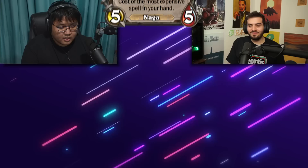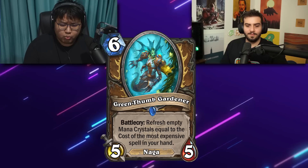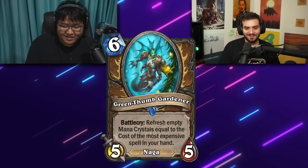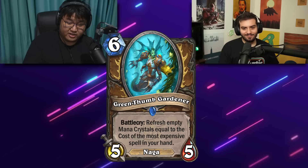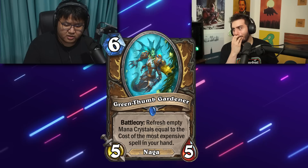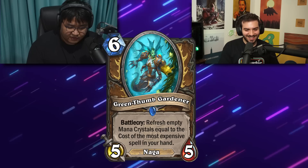Alright, Green Thumb Gardener — a Naga Druid minion. Refresh empty mana crystals equal to the cost of the most expensive spell in your hand. So if you have Nourish in your hand, this becomes one mana? That seems crazy. When I see a card that cheats mana in a game, unless it's clearly silly, I tend to view it quite positively. In a class like Druid where you're running expensive spells, this can end up being a really low-cost 5-5 stat stick. I think it's good.